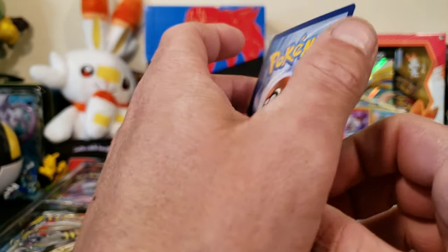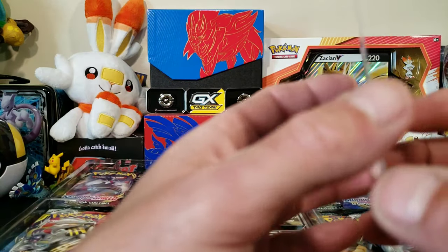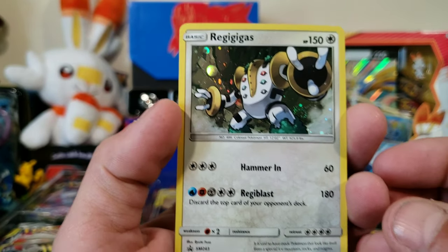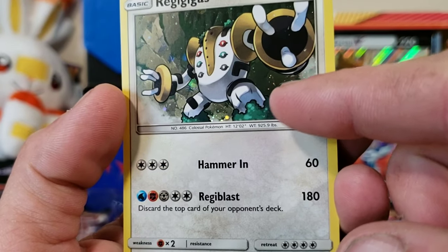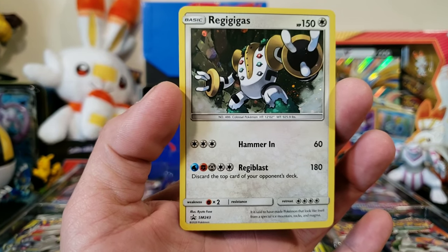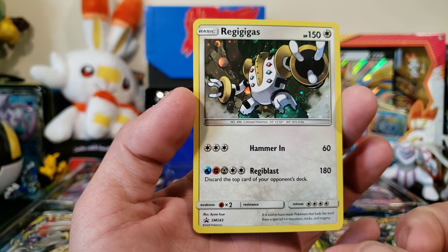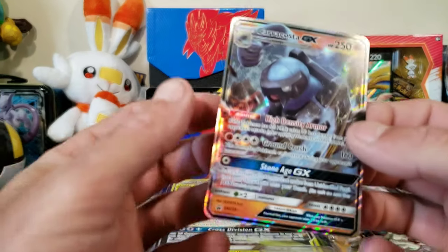And then we have this holographic Regigigas - very nice. There is like a double swirl, you got one right here and one right here. That's something I like - I like to collect the ones with the swirls. So yes, we got the Regigigas, also no damage.